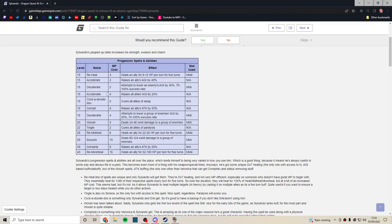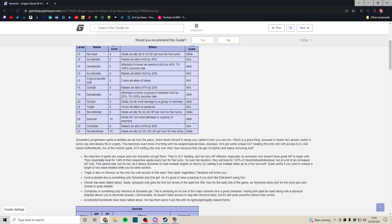Accelerate is nice, but he also has Accelerator, so you can kind of choose between the two. Accelerate raises one ally's agility by 40%, while Accelerator raises everyone's by 20%. You can just cast Accelerator twice and it does stack. In a lot of cases Sylvando doesn't have much else to do, so Accelerator is probably one of his best spells.